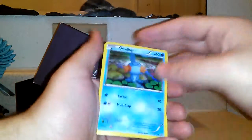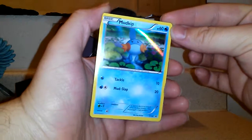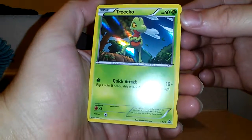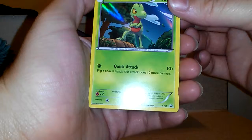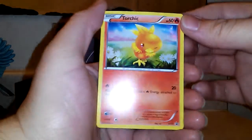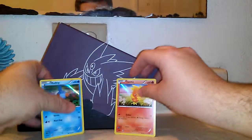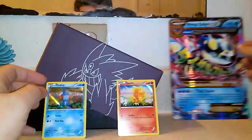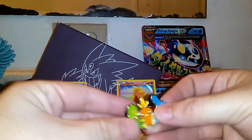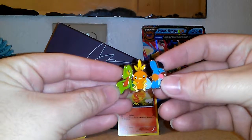And the three promo cards it comes with are Mudkip — holographic black star promo — and Treecko. Promo number 36 is Treecko, Mudkip is 38, and Torchic is 37. And it also comes with this little pin with Torchic, Mudkip, and Treecko on it.